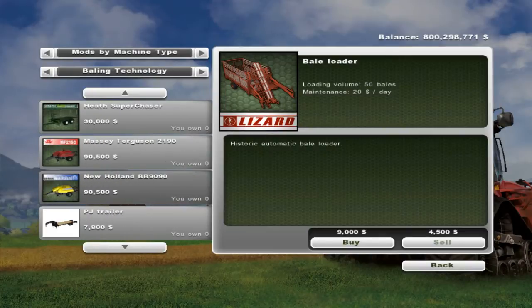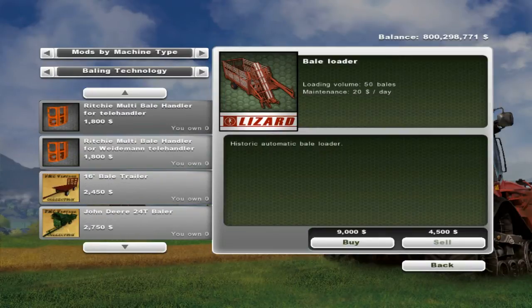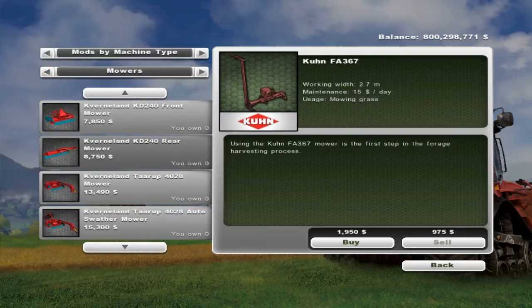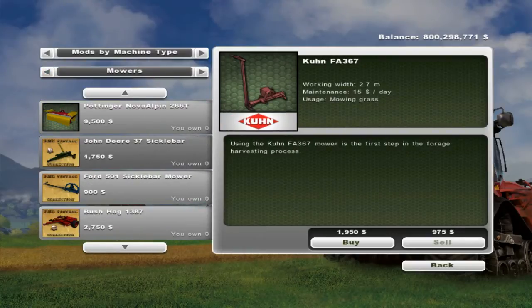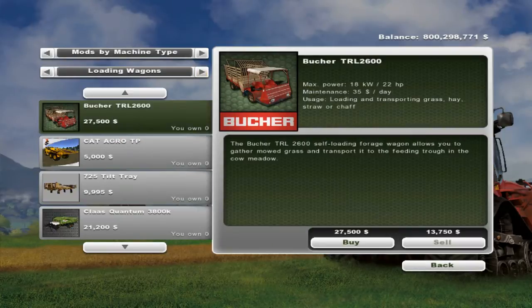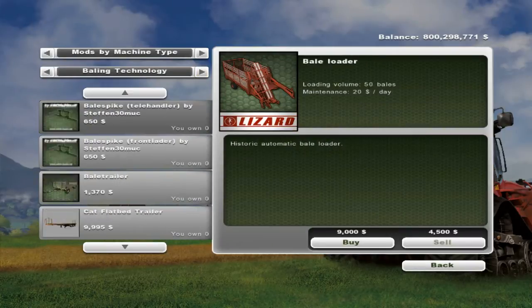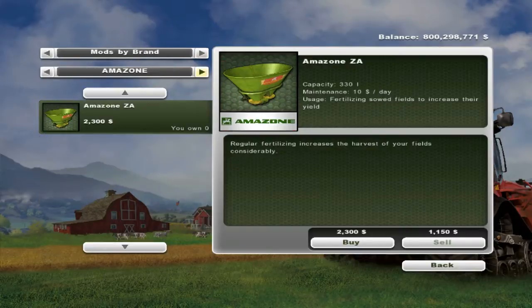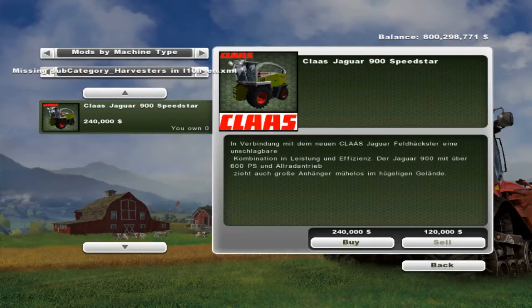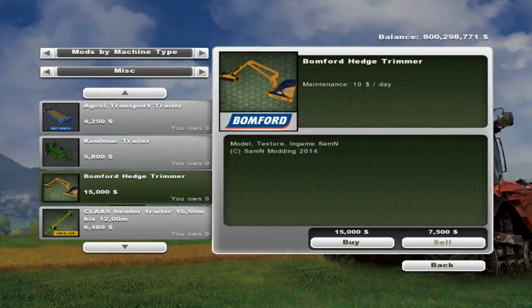Let's try here. Have we gone past mowers? It's not there. I can't see it's been there. Oh my. Let's just try misc. Aha! Bonford Hedge Trimmer. $15,000.